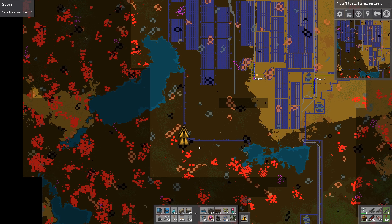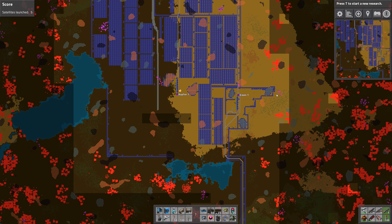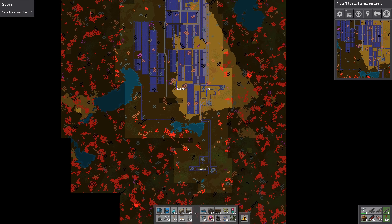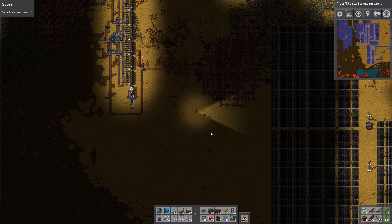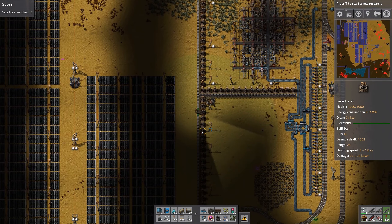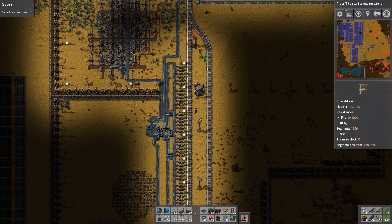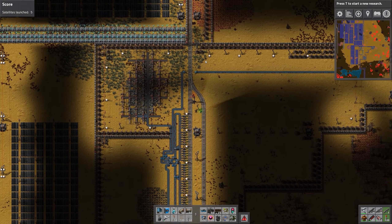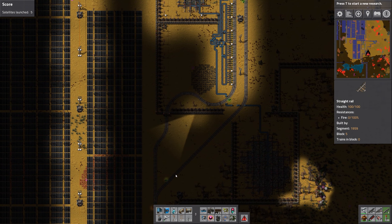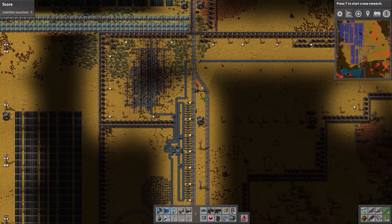I really remember how the expanding thing — this wall going up here and then over there and then down here, snaking through there — was a massive project back then. Also building down here because you really had to cut through all of this, and without artillery turrets you have no way. With biters expanding all the time you're pretty much stuck. All these walls — I kept them all in and that definitely made sense. This was also the first time I used signals probably.